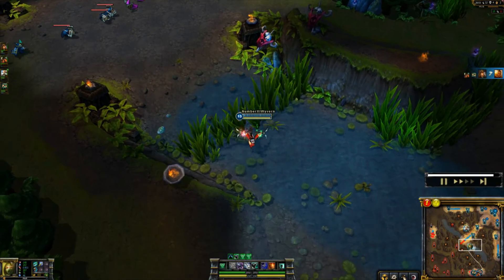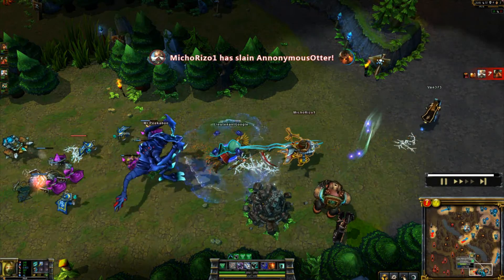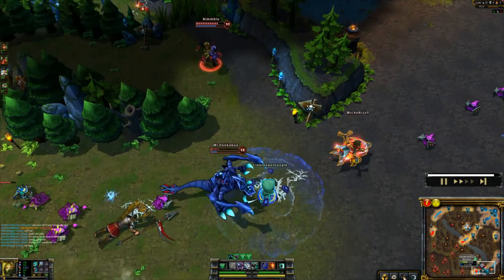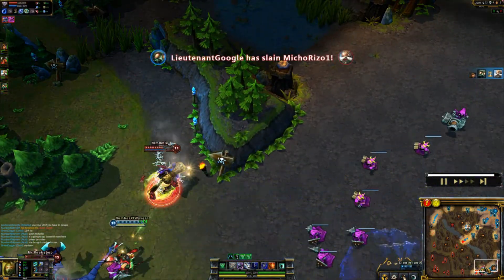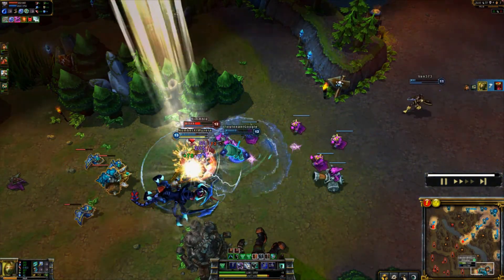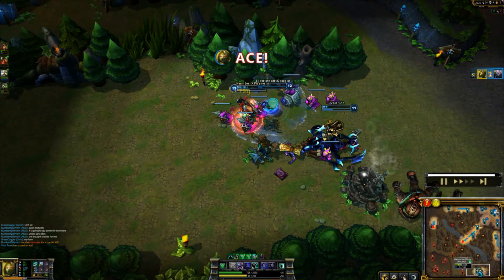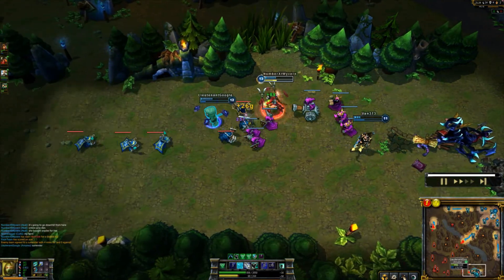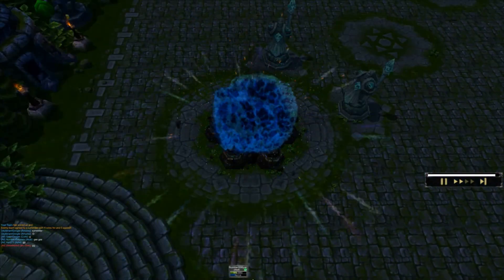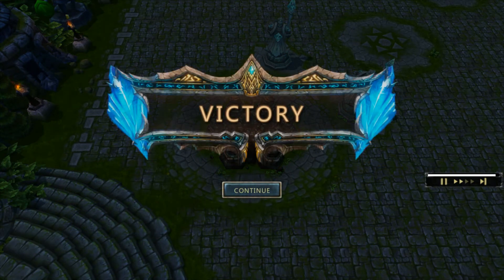I'm making some stupid mistakes. Bot lane is being focused very hard again so I make my way down there. I see Ryze and dash to him just so I can dash to Cho'Gath. Ryze is doomed because there are two of us and one of him. We ace them and they also surrender. It was a very snowball-y game for me. Victory!